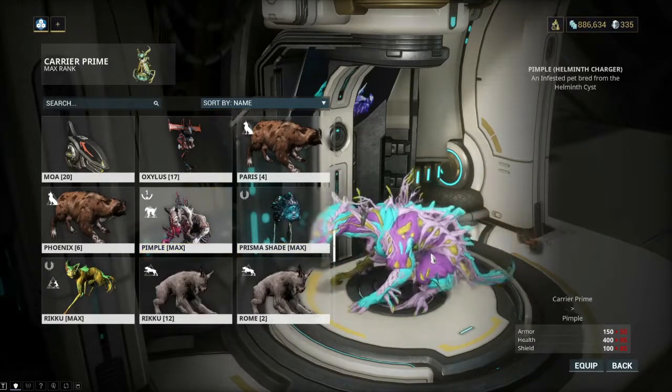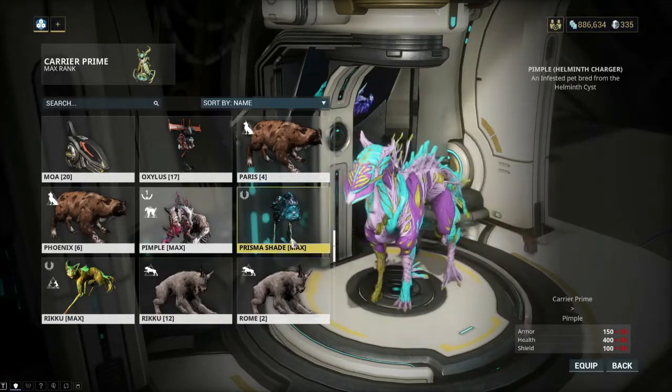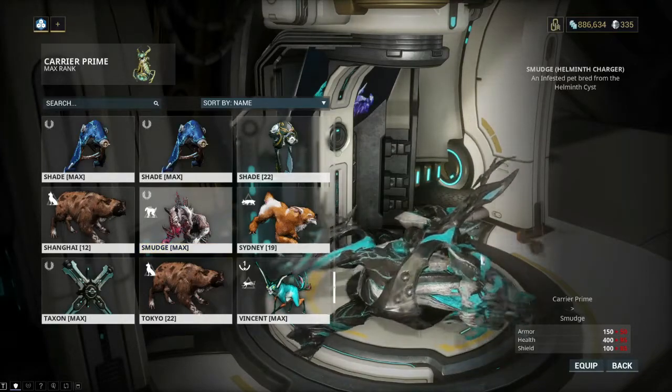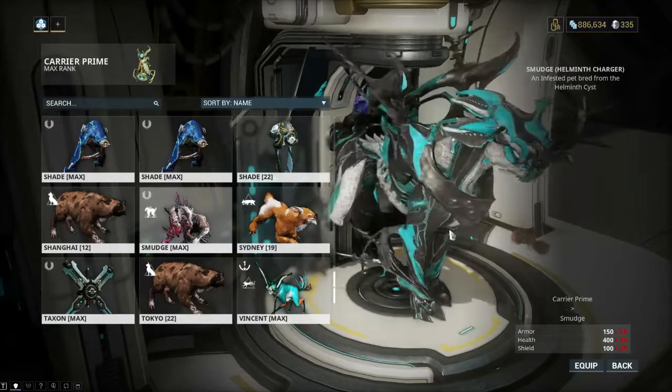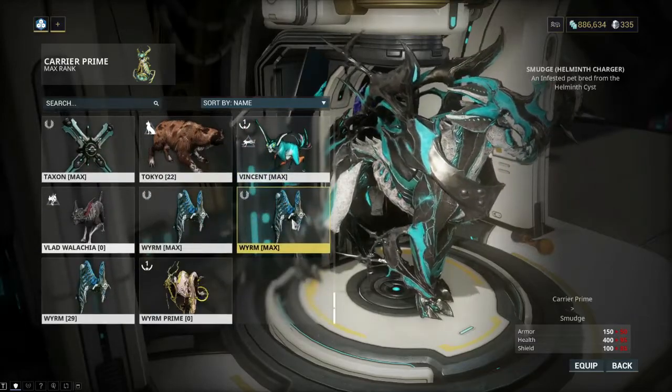We have Pimple — I named him Pimple. He's a little bit gross, but it's got some cool colors. And we also have Smudge. Smudge here has one of the exclusive armor sets from the Nidus Freak bundle that you can get if you get the Nidus Freak bundle. Very, very cool.